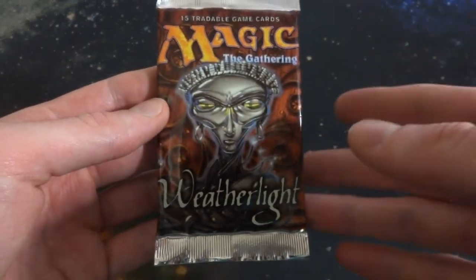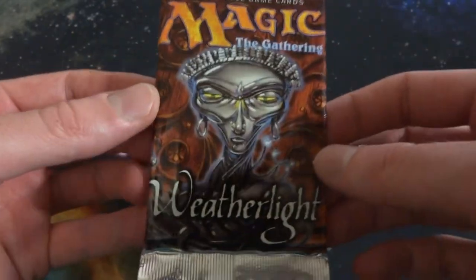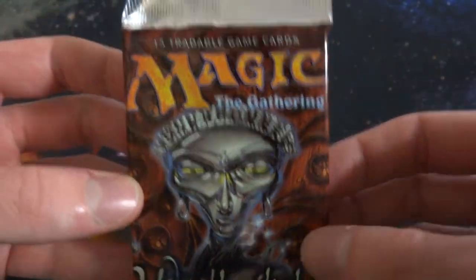I have opened up, I believe, a couple in like the Multiverse gift box and the Vanguard gift box, but I think they were like Korean and Italian or something like that. So I believe this is going to be the first English version of Weatherlight that I've ever opened up. Very cool. Older pack.